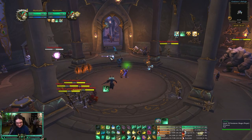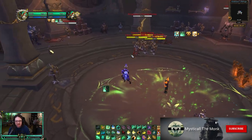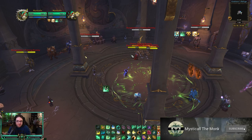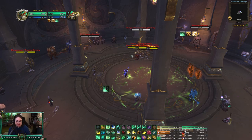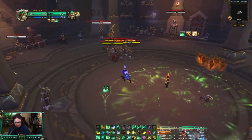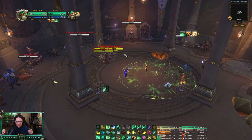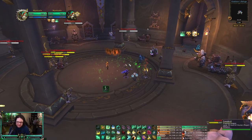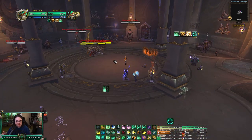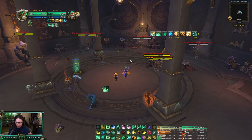Unfortunately, there isn't a good way for us to slow down assassination rogue damage because most of the damage — about 50% — is bleed: Garrote, Rupture, and Death Mark, which I'll talk about. There isn't much you can do as a Misweaver. Evokers can dispel bleeds with an ability, so they have a way to counter assassination rogues — we do not. We have to heal through the damage. You're going to play the same way you do versus any other team, and positioning is very very important. You do not want to stack up on an assassination rogue.